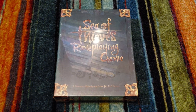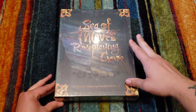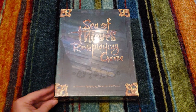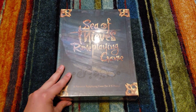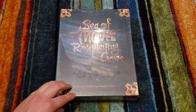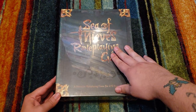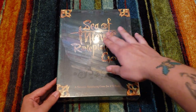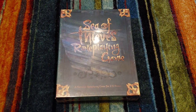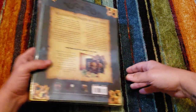Hey folks, it's the Board Game Renegade, and look what I have right in front of me — the Sea of Thieves role-playing game! This game is being released from Mongoose Publishing. You can get more information at mongoosepublishing.com. It is a role-playing game for two to six pirates, based on the intellectual property owned by Rare and Microsoft. It's a video game, an open-world sandbox, and I love it so so much — so I'm extremely excited to give this a try.